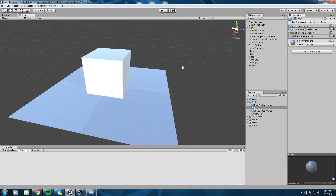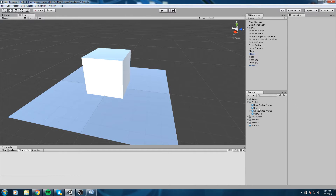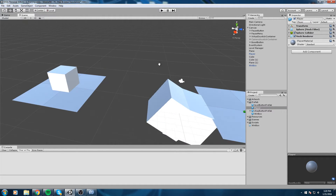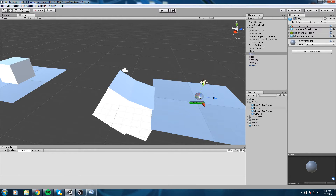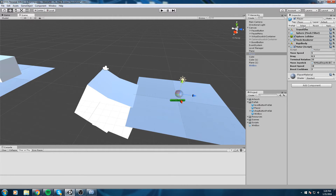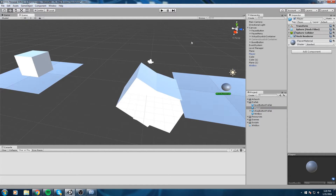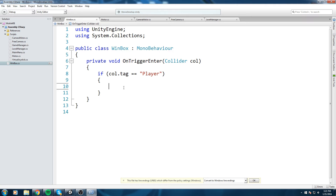Let's go back to the player and make sure it actually has the player tag. Select the player prefab - up here the tag is untagged, so we're going to change that to Player. Now it should have changed everywhere, so both the player in this scene and the other player in the other scene also have the player tag.